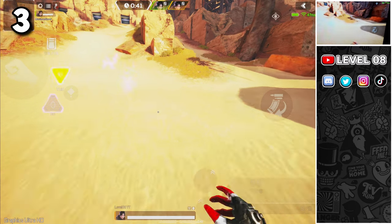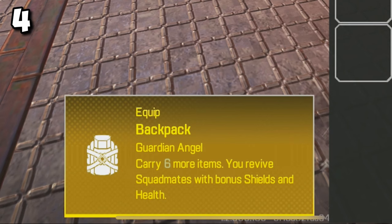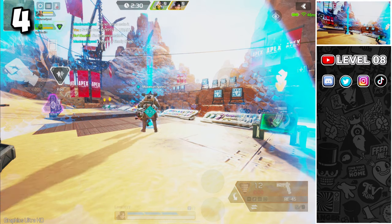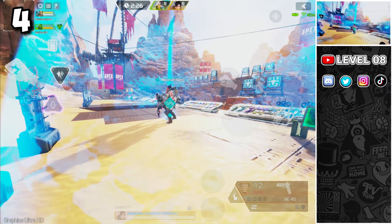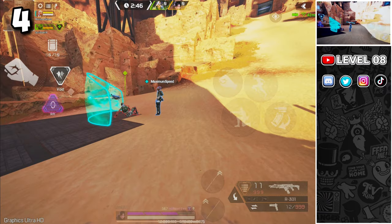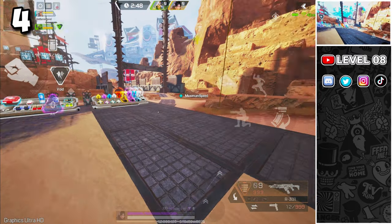A Wraith can see another Wraith if they are both in the phase at the same time. Remember that the golden backpack allows you to revive squadmates with bonus shields and health, so give it to someone who has the highest chance to revive somebody, such as Gibby who can revive faster protected inside his bubble, Lifeline with her revive drone, or Mirage due to his invisibility during the reviving process.